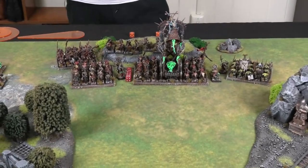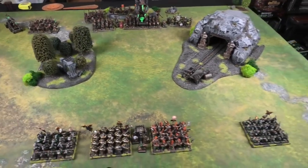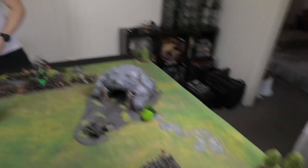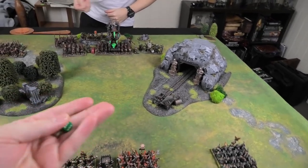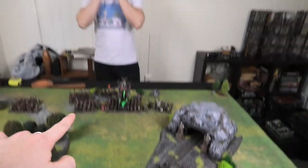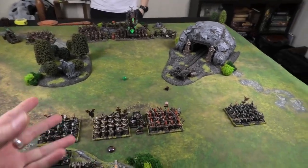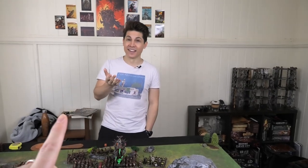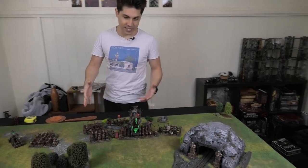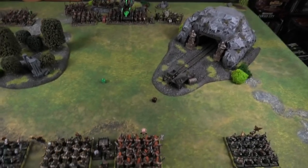That's the deployment. All that's left is to roll for first turn. With the Dwarves getting plus one for finishing deployment first, the roll goes to Skaven — turn one for Skaven! Unprecedented on the channel; Dwarves have always gone first. They've seized the initiative.